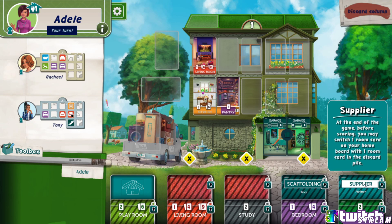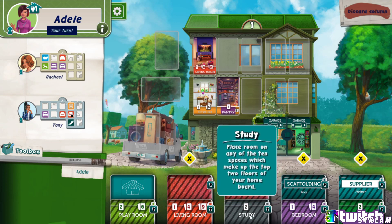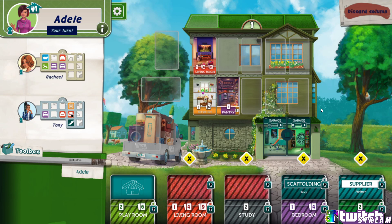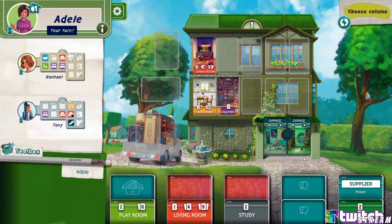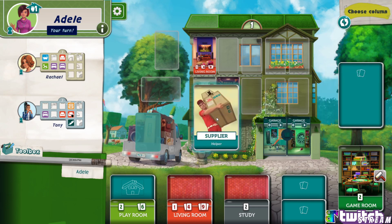I'm gonna put a third-story kitchen — how dumb that is, but I'm still gonna do it. Adele, you are first. I'm going to get this — place it on an empty space on your home board, you may place a room card above scaffolding, you must replace this card with a room card before the game ends — so it's like a temporary room. Supplier: at the end of the game before scoring you may switch one room card on your home board with one room card in the discard pile — that's really nice. I need a garage space — stop removing all the garage spaces!